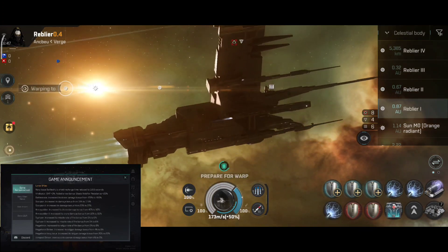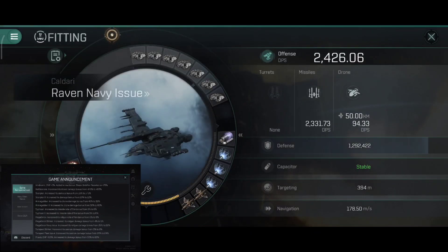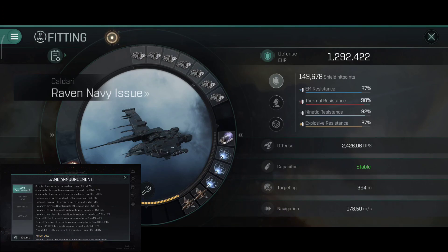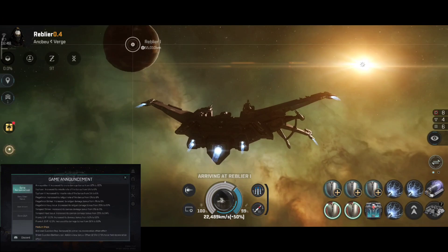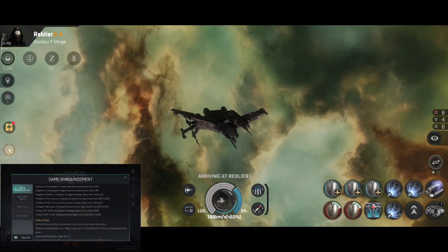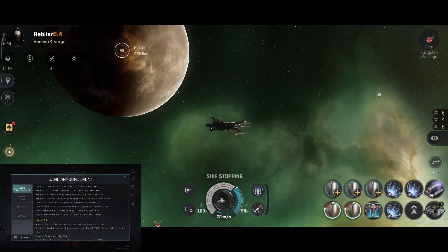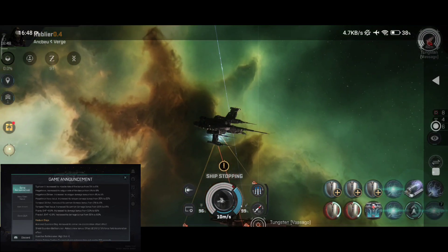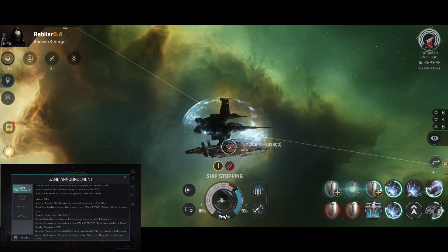Vindicator EHP plus 3%, added a new bonus: status warfare resistance plus 25%. Rokh: increases its turret damage bonus from 47.5% to 48%. Scorpion: increased its damage bonus from 15% to 17.5%. Armageddon: increased its drone damage bonus from 40% to 50%. Armageddon 2: drone damage bonus increased from 50% to 60%. Typhoon: missile rate of fire bonus increased from 5% to 6%. Typhoon 2: missile rate of fire bonus 5% to 6%. Megathron: rerun rate of fire bonus from 5% to 6%. Megathron Navy Issue: regen damage bonus from 20% to 20%. Tempest: cannon damage from 5% to 6%. Tempest Fleet Issue: cannon damage bonus from 20% to 24%. Praxis: EHP plus 6.9%, damage bonus from 50% to 60%. Praxis 2: EHP plus 2.9%, damage bonus from 50% to 60%.